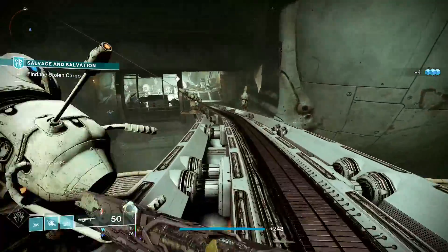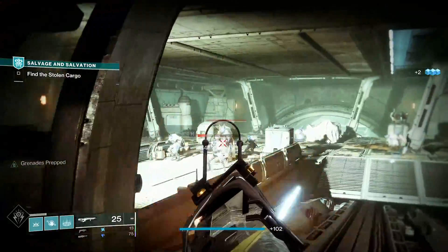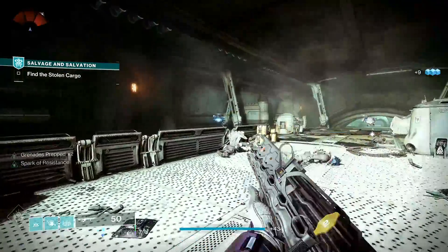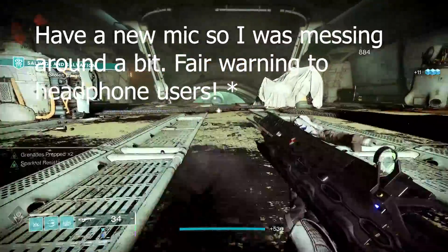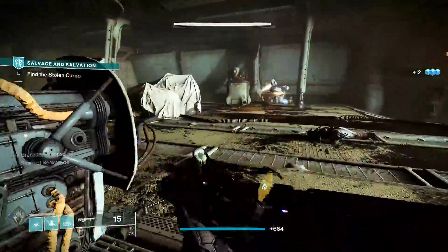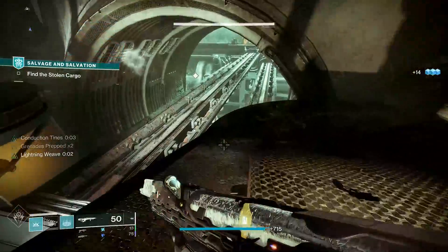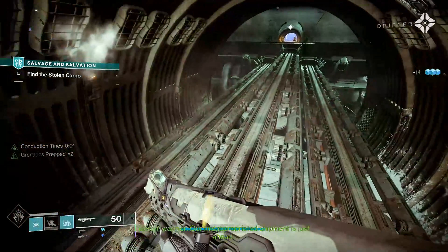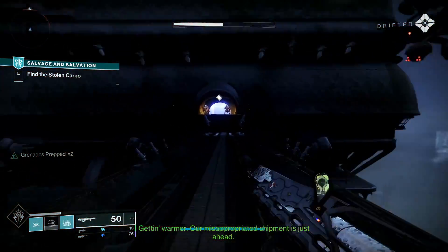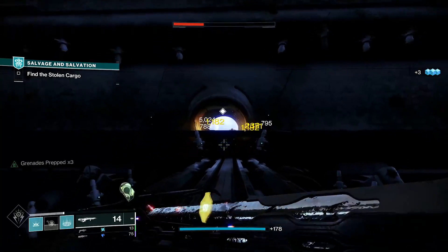Weapons is something that Season of Plunder does very well. Season of Plunder introduced a new Arc perk along with Arc 3.0 — that being Volt Shot. You can get Volt Shot on Brigand's Law, which is the sidearm from Season of Plunder. You can also get it on Tarnished Metal as well as Sailspice Pitch Glass. The best gun you want this perk on is probably Brigand's Law, because it's great for ad-clearing.